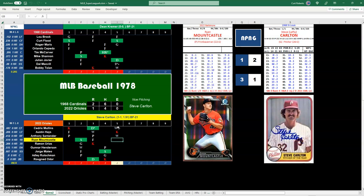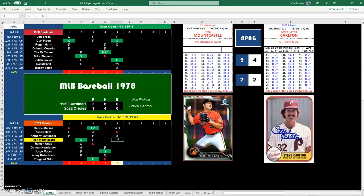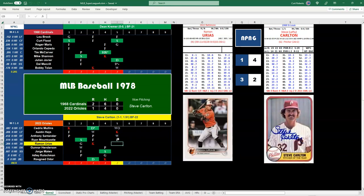Mountcastle at a 12 — 25, depending on the range of the second baseman, could be a double play. Javier has a range of one, the lower rating, so it's a line out to second base with no doubling up. Two outs in the inning. Ramon Urias flies out to left field. Carlton cannot get a strikeout, so that's five innings in the book.